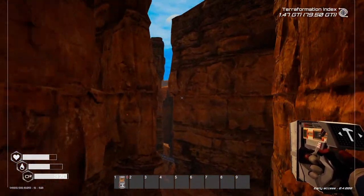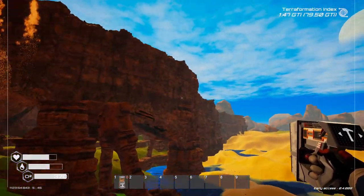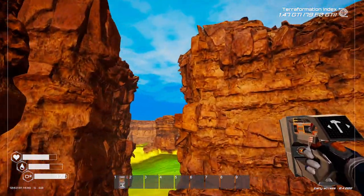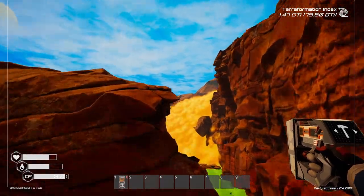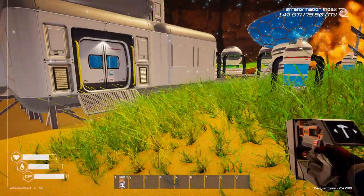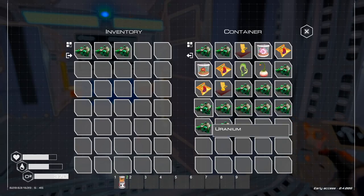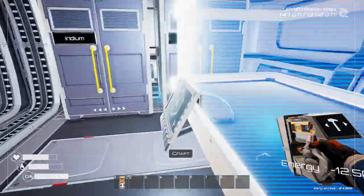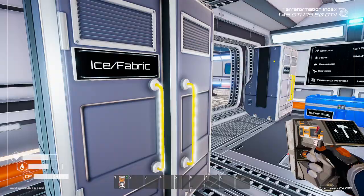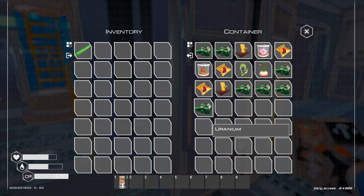Let's get some more tier 2 extractors down — that's the way to go. Get one in the uranium field, one in the iridium, and probably the super alloy. Let's turn all of this into uranium rods. We've only got two — this kind of sucks. Uranium then is the next one to go for. Let's take all of those.